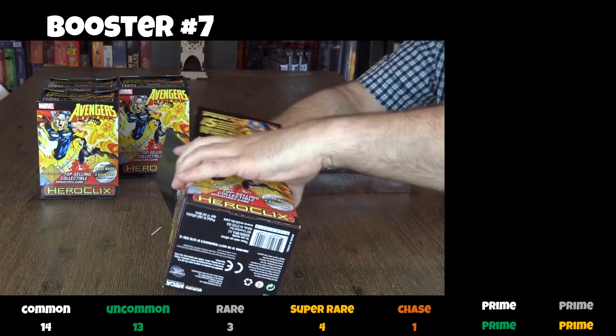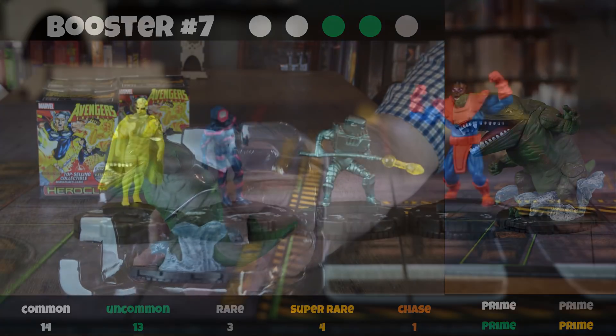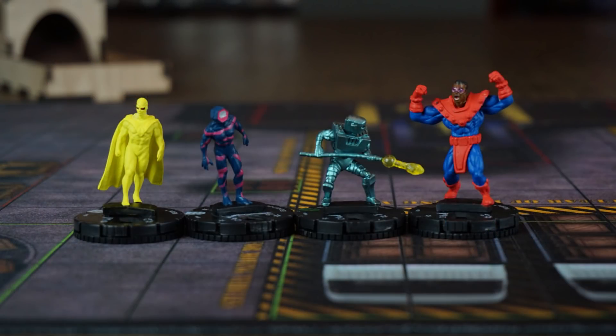In the seventh booster, wow, this figure is gorgeous — Giganto — and heavy. We also have Vision in here with an Ego Antibody. Cool. Javelin and Maxim.